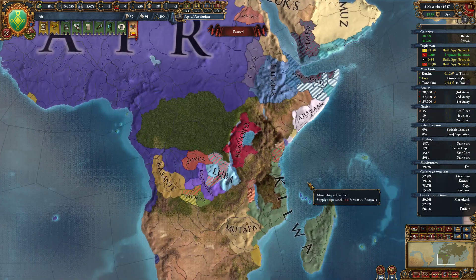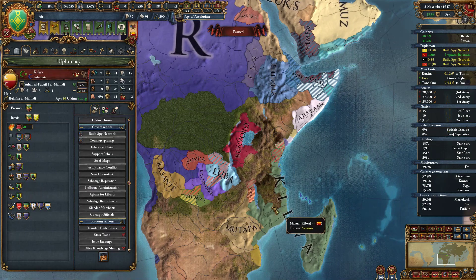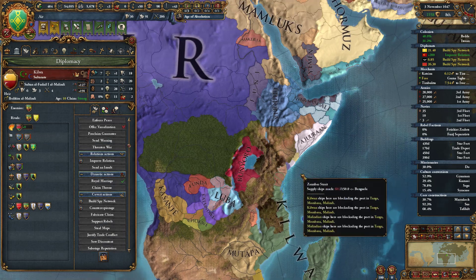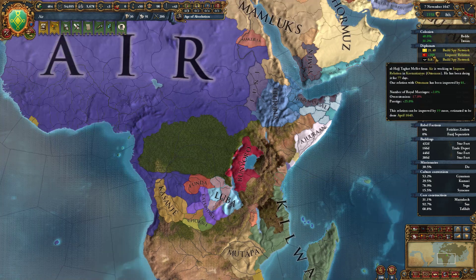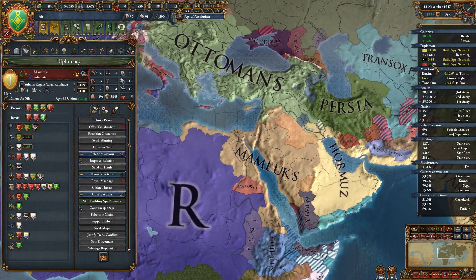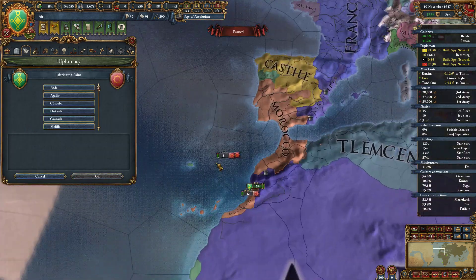Kilwa — I think that it would be okay to ally with you. You still have to royal marry, Pate — that's going to go away at some point. I will accept. And we'll royal marry you soon. Ottomans, we are capped again so we can go and bring you home. We've got spy networks being built in the Mamluks and Morocco. Fabricate claims.